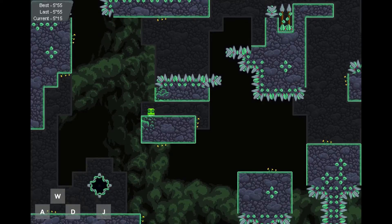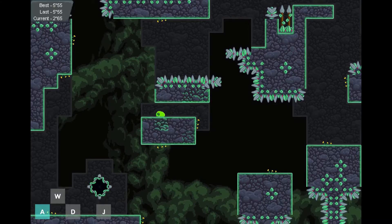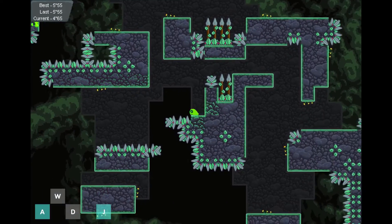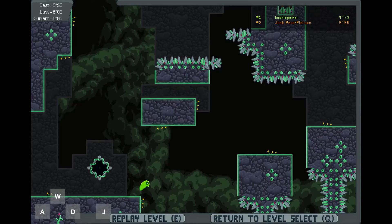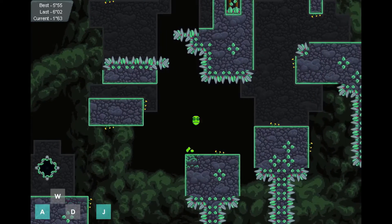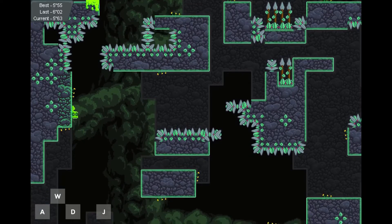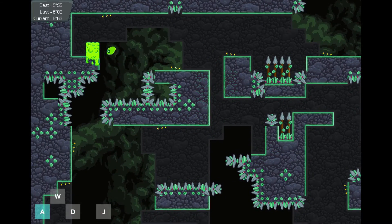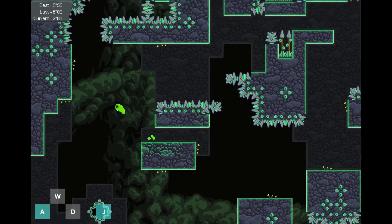I think the spikes for the Echoing Entrance come all the way out. Some of the spikes on some of the zones don't come all the way out, and you can — there's, like, a pixel that you can stand on, basically. Okay, so this is not the fastest route.